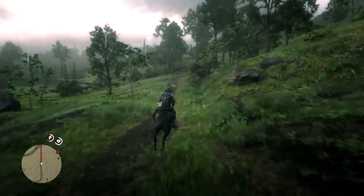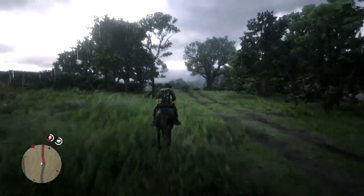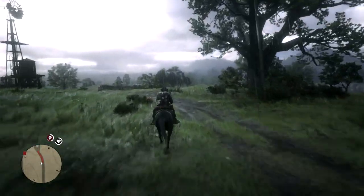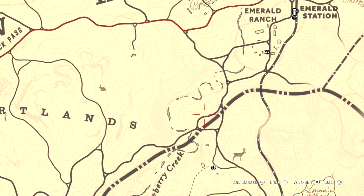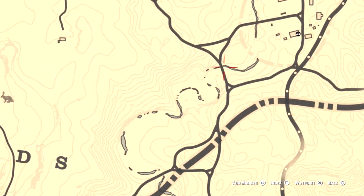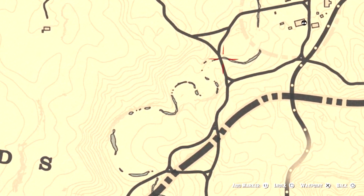First and foremost, rain does not affect this challenge whatsoever. Ignore anyone who tells you to start the dash over if it starts raining — it is completely irrelevant, as you'll see in the walkthrough here. The only water you need to be concerned about, aside from rivers, are these little streams on the map right around Emerald Ranch. If you stray off course, your horse could accidentally trot right over one and cause you to fail the challenge without even realizing it.